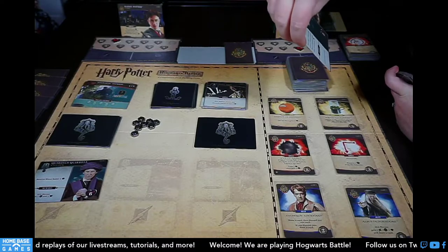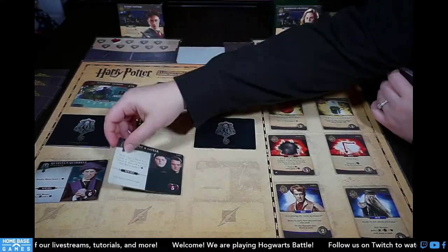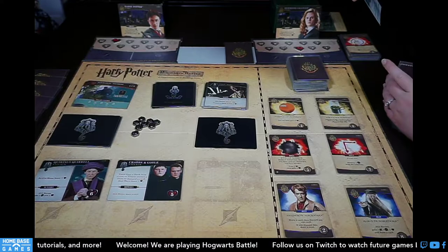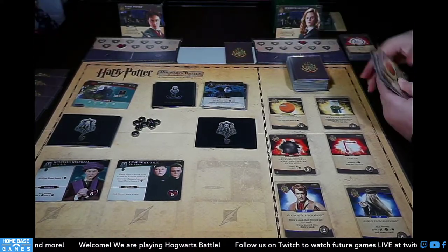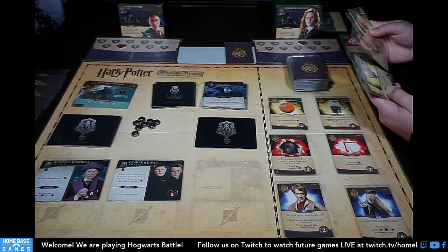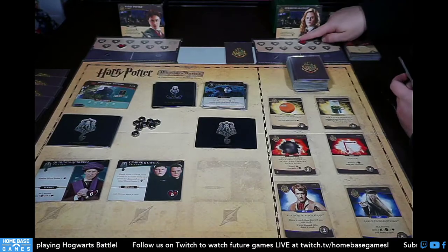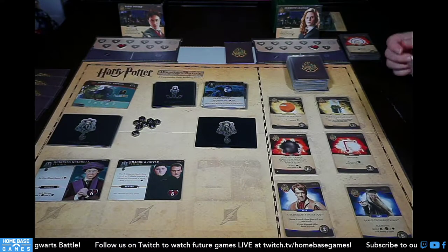New villain: Crab and Goyle — each time a dark arts event or villain causes a hero to discard a card, that hero loses a life. Dark arts card: Petrification — all heroes lose one health and cannot draw extra cards. So rude! We just killed the Basilisk. That kills one of my cards in hand. I lose one from Quirrell too — I'm down to three.